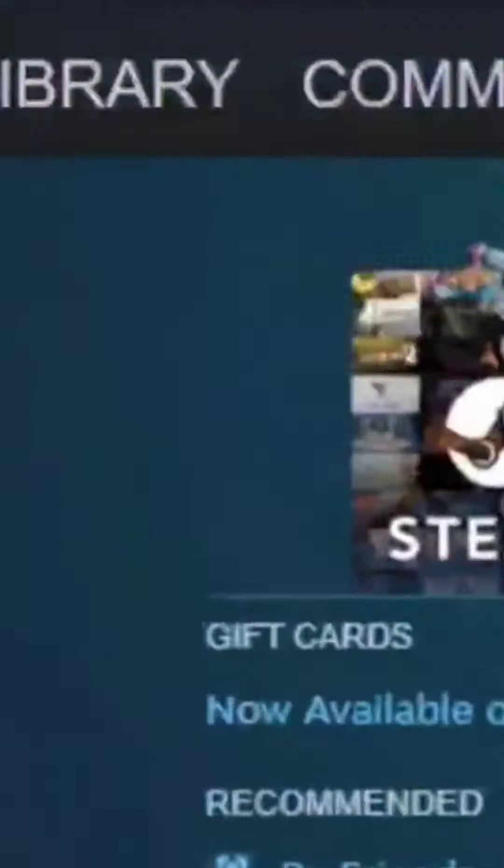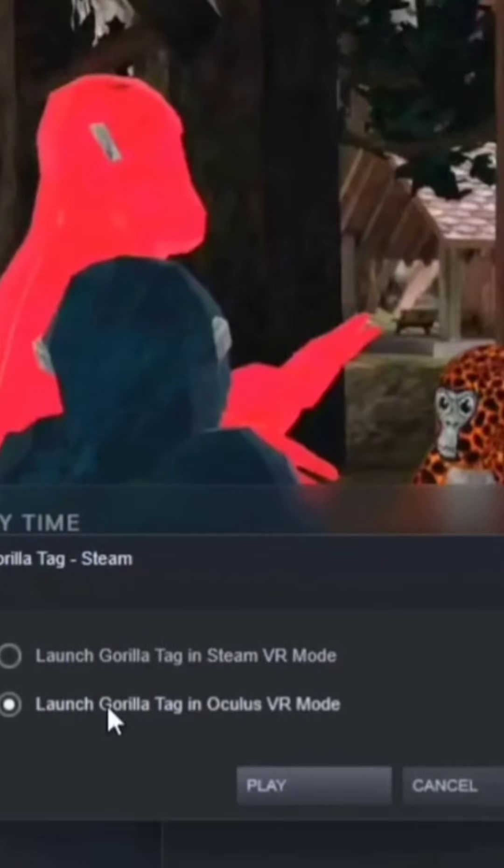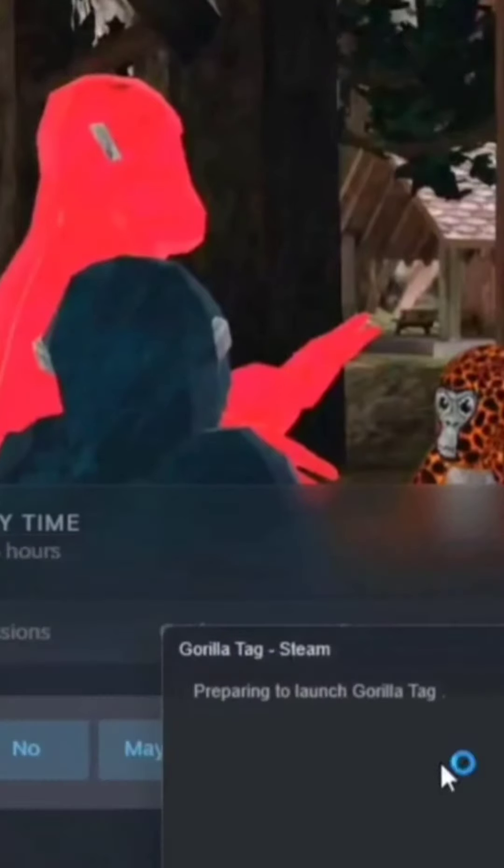On to the final step. Click Steam, go to your library, click Play, and then click Launch Gorilla Tag in Oculus VR Mode.